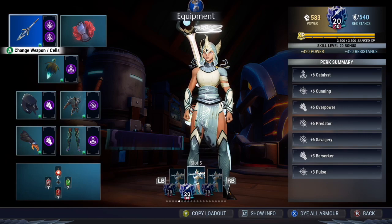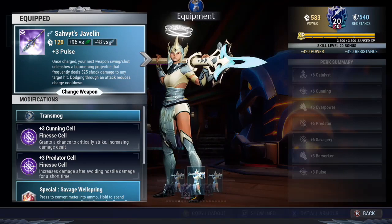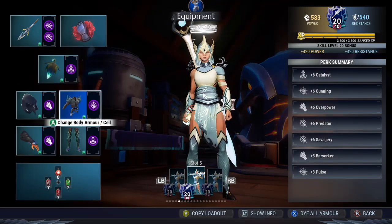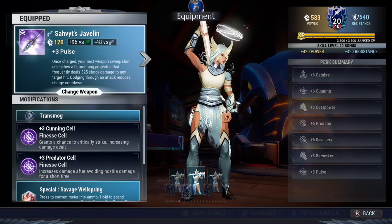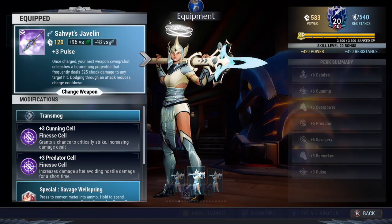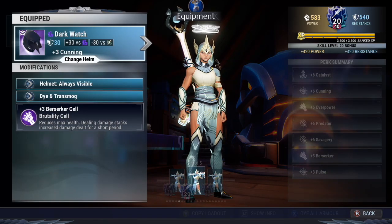Now let's go over which pieces of your loadout you should start to power surge first, going over two examples: one without a legendary and one with a legendary weapon. For the loadout without a legendary weapon, I recommend you power surge your weapon first, then your armor pieces. The reasoning is that power surging weapons increases your power rating, perk stat, and unique effects — all of which help you kill behemoths faster and level up faster — whereas armor only increases your perk stat and resistance, which is more for survivability.